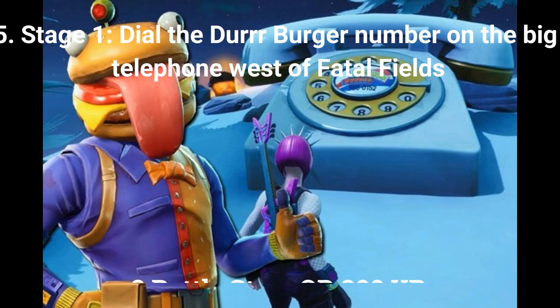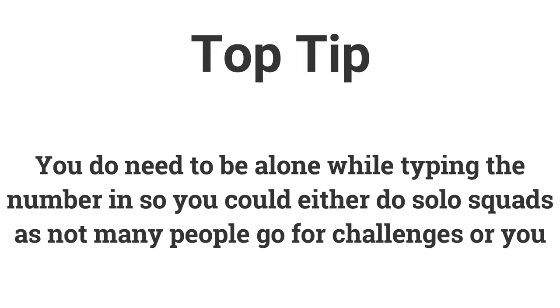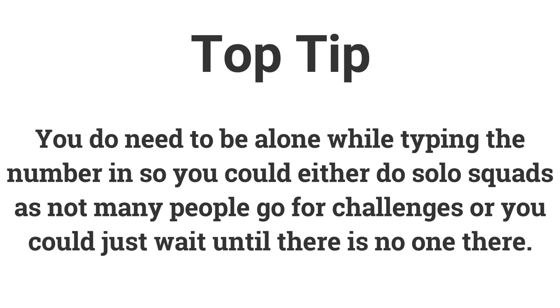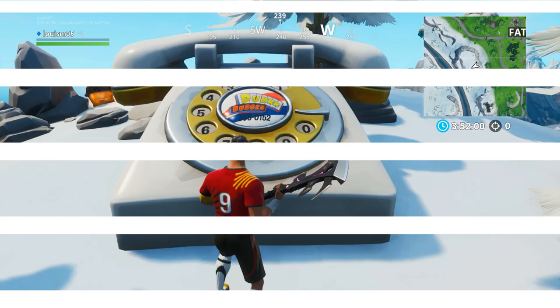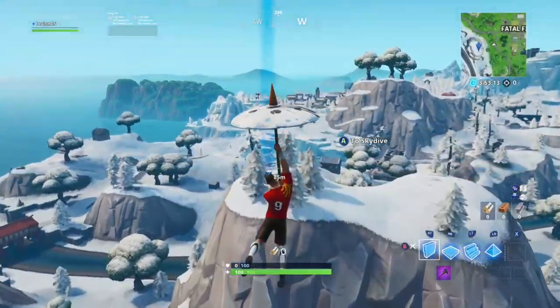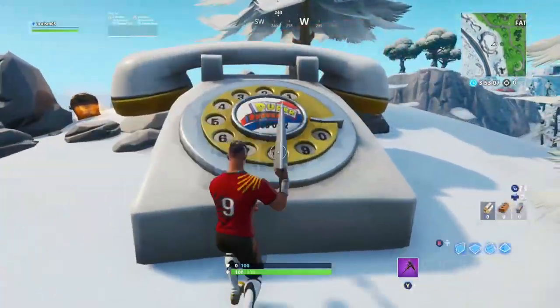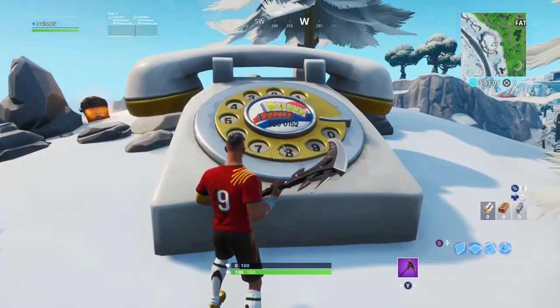The fifth challenge is a stage challenge. Stage 1 is to dial the Der Burger number on the big telephone west of Fatal Fields, worth 2 battle stars or 200 XP. For this challenge, you need to be alone without anyone else entering the number at the same time, so either do solo squads or wait until later in the game when no one is at the phone. The location of the Der Burger phone is on top of the mountain southwest of Fatal Fields. Once you get there, there is a number on the front of the phone and you can hit the numbers with your pickaxe or shoot them.